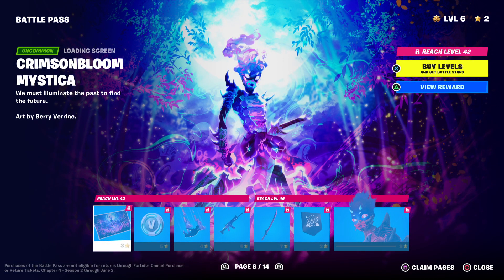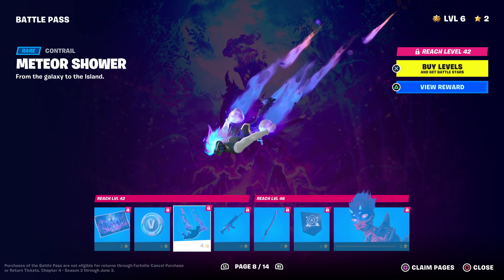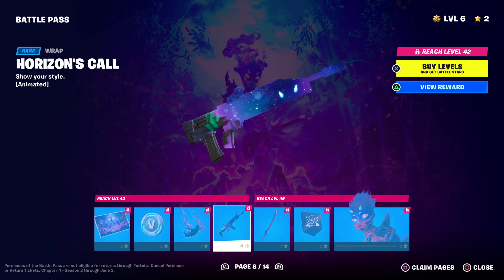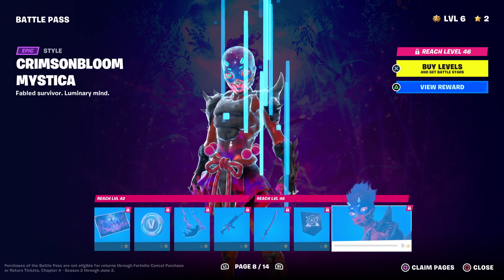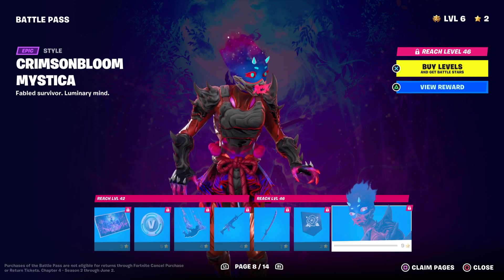We have the loading screen for her, some more V-Bucks, the Meteor Shower Contrail, the Horizon Coal Wrap, another version of her sword, a banner icon for her, and her Crimson Bloom version.